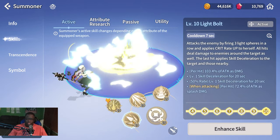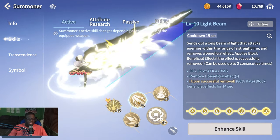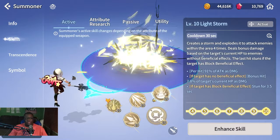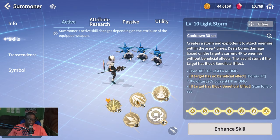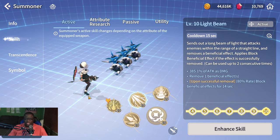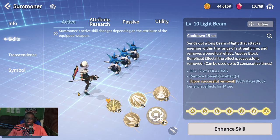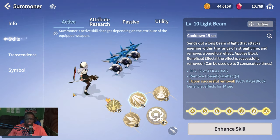With Light Staff, you can use S1 to get crit rate up, then start stripping buffs with stacked S2 charges, then apply S3 for a chance to stun. The order is flexible, but most players stock up S2 first to strip, then apply S1 and S3. The main priority is surviving long enough to strip as many buffs as possible. In the current meta with lots of buffs, Light Staff lets Orbia strip multiple buffs and open up the enemy team.